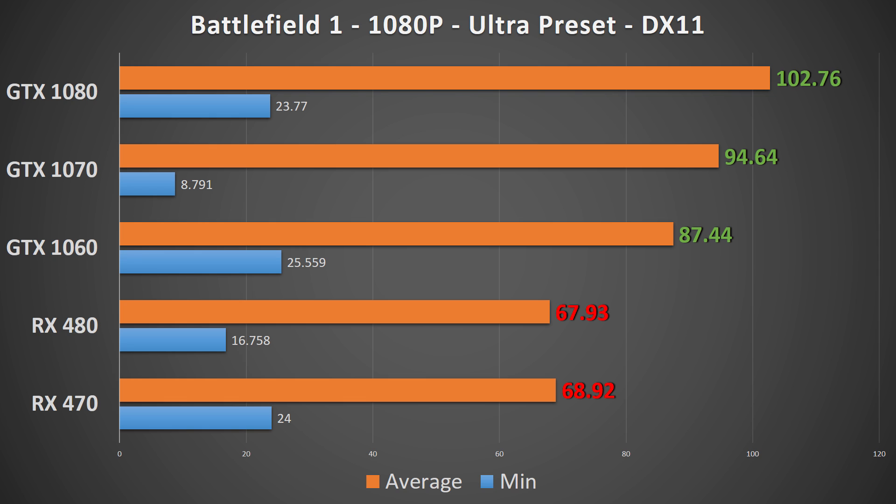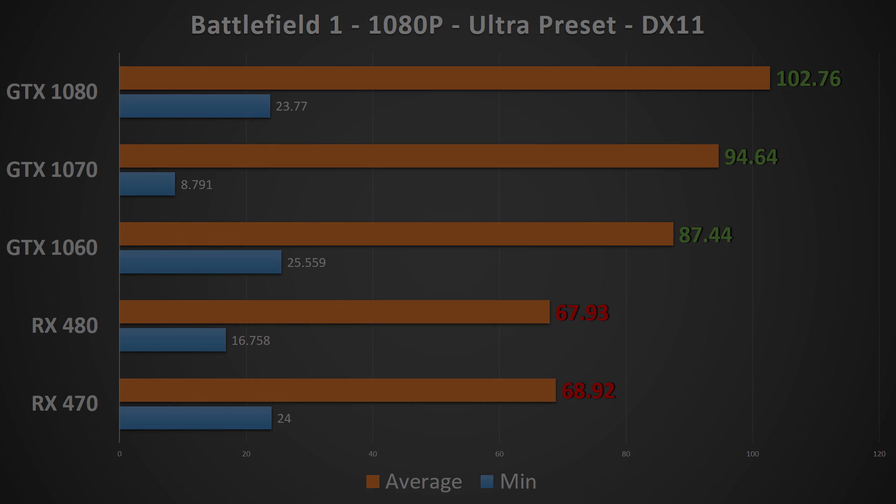At 1080p and DirectX 11, all cards managed over 60 FPS. I previously mentioned the benchmarking process being difficult to lock down, and the DX11 result for the RX 480 shows that, with it showing roughly the same average as the 470. Moving over to DX12 at 1080p, the RX 470 saw an inconsequential 1 FPS drop, the 480 saw an increase of 3.5 FPS, and the interesting part is that the GTX 1060 lost 17 FPS, the 1070 lost 7, and the 1080 lost 14. Definitely not a good showing in DX12 by Team Green.